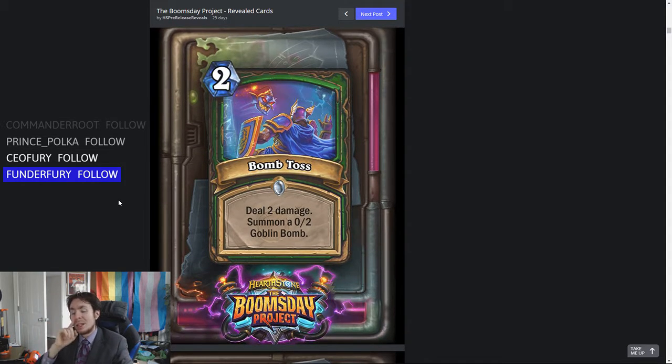Next up, Bomb Toss. Now some people don't like this card — I really like this card. This is like one of my favorite cards for the set. And I love the Goblin Bombs, as long as you don't put the Goblin Bombs card in your deck. You can generate Goblin Bombs and that's fantastic. Do not put the Goblin Bombs card in your deck — that is the wrong way to do it. So let's go over what the card does: it's a two mana, deal two damage, summon a 0-2 Goblin Bomb.